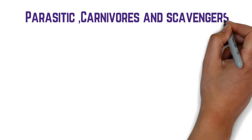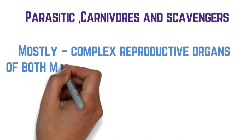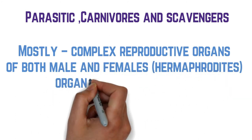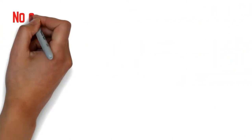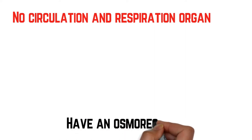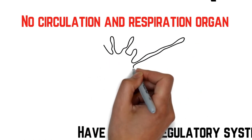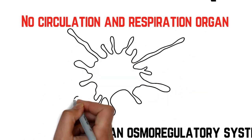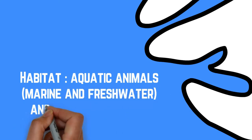Dia punya cara untuk reproduce menggunakan complex reproductive organ of both male and female. Dia adalah hermaphrodites — ada dua organ, lelaki dan perempuan dalam satu individu. No circulation and respiration organ, dia tidak perlukan penafasan yang kompleks. And have osmoregulatory system untuk memastikan badan tidak undergo osmosis dan dapat balance out antara satu sama lain. Habitat dia adalah aquatic animal — ada yang di marine, ada yang freshwater, dan ada dekat darat iaitu kawasan yang basah.